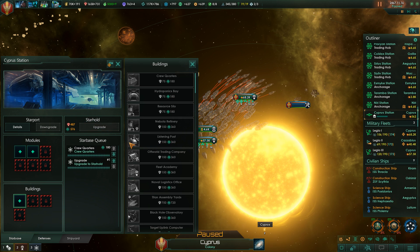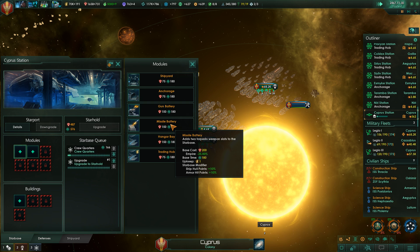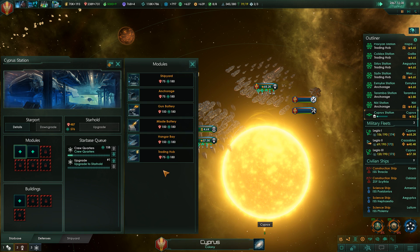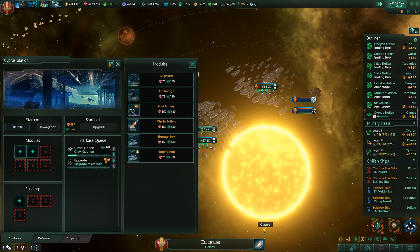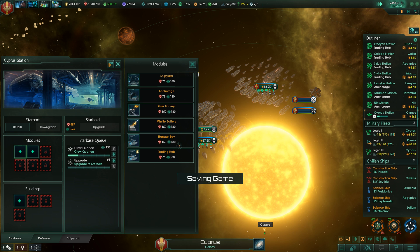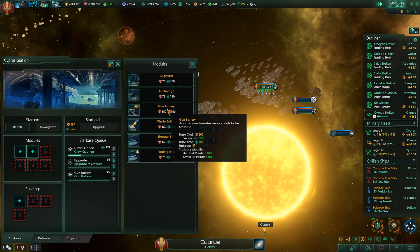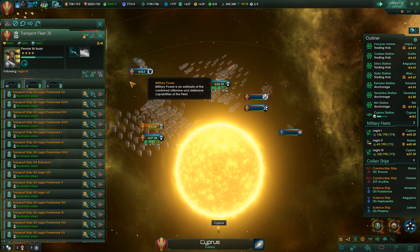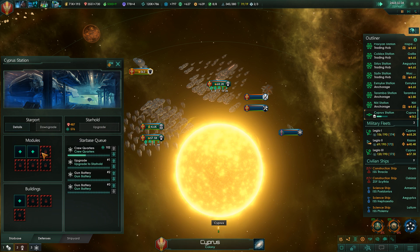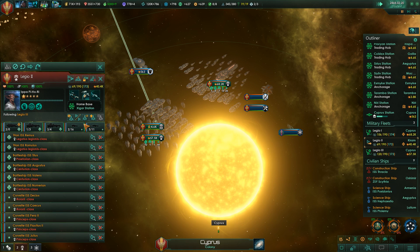First one: crew quarters — let's get the cost down. Then starbase ship hull points. Whether it's actually ship hull points or the hull points on the station itself is kind of confusing. Let's make these gun batteries and just lock and load, completely fill them up. After that we'll upgrade that, and we got the crew quarters queued up. The second legion is just now rapidly being reinforced, so that's good.